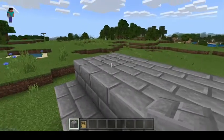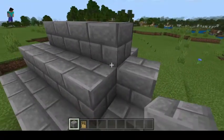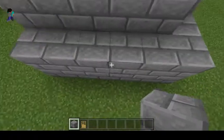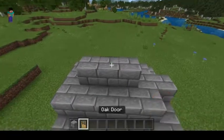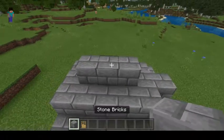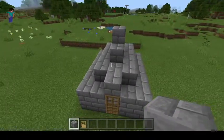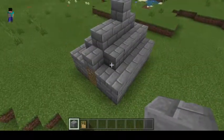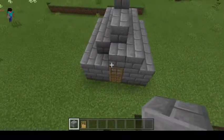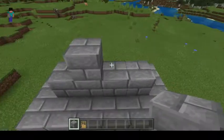Okay, there we go. We got our first house! Let's make it like a temple. How do I go up? Oh yeah — there we go. That looks cool right, guys? There we go — okay!